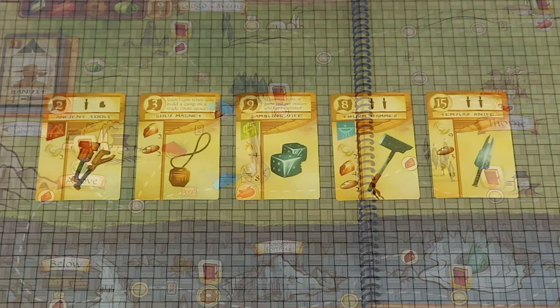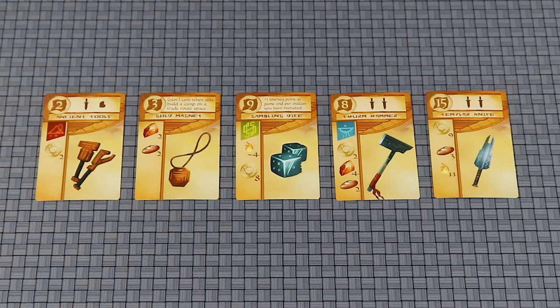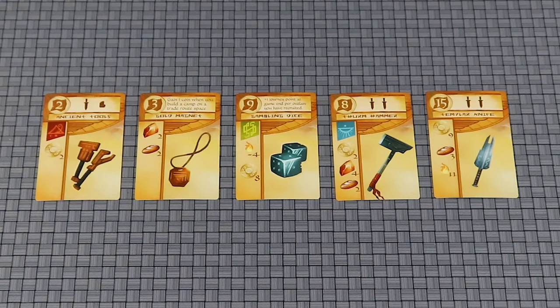At any point during your turn, you can buy an artifact card from your hand by paying the resources shown on the left side. Be sure to play all of your cards or discard them in town if you can. Each card still in your hand at the end of the game will cause you to lose one journey point.